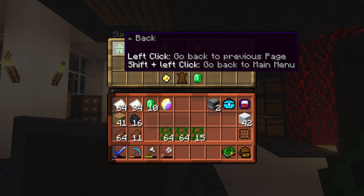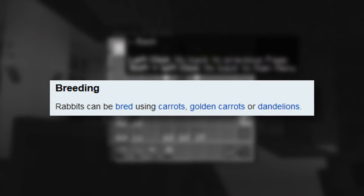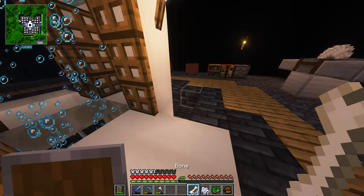I need rabbit hide in order to make rainbow leather. So I was going to make maybe a rabbit farm. I don't know how you breed rabbits - carrots, golden carrots, or dandelions. Oh, I have dandelions! I could totally do that then. Let's go look for rabbits. I'm hunting rabbits.